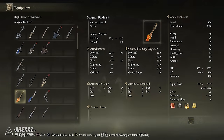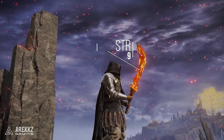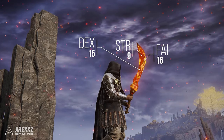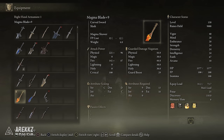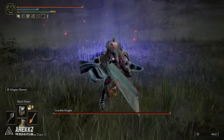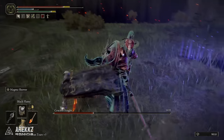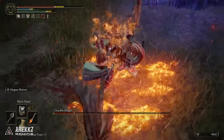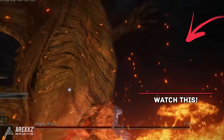Looking at the weapon stats: it scales with strength, dexterity, and faith — initially D in all three. It requires 9 strength, 15 dex, and 16 faith to use. At plus 10, you're looking at strength C, dex D, and faith C. The main reason to get this, aside from it looking cool — which is very important in Elden Ring — is that Magma Shower leaves nice ticks of damage on the floor plus follow-up slashing attacks, making it excellent against enemies weak to fire.